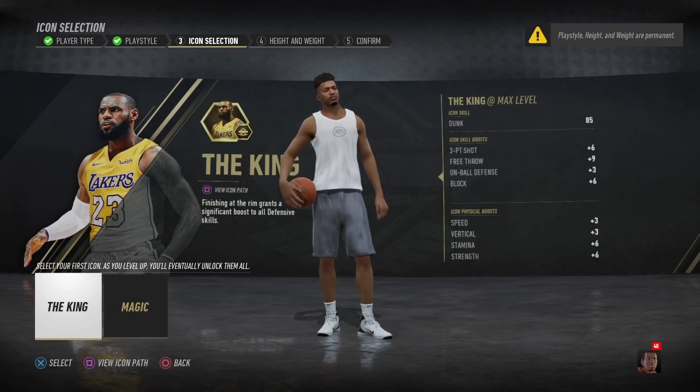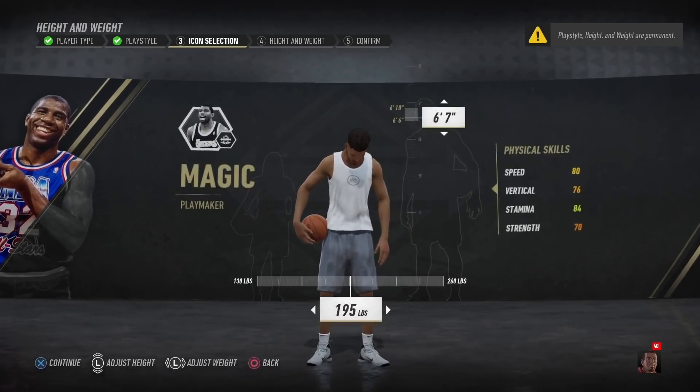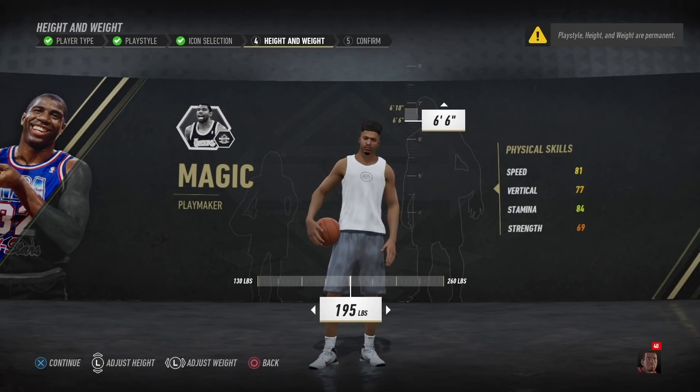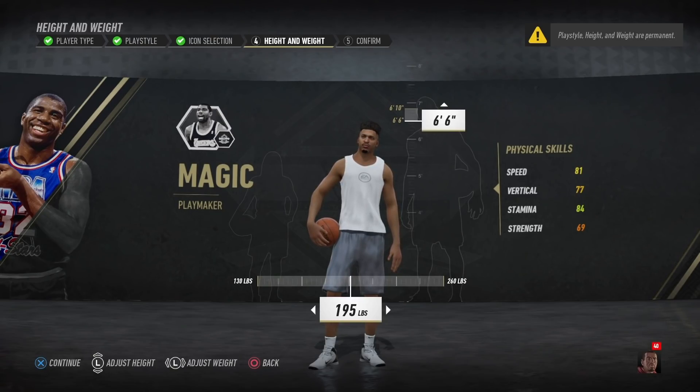So we had to go to forward, and now we have to make the decision between Magic and LeBron. LeBron is definitely more of a slashing type, while Magic is definitely the pure passing and rebounding type — more well-rounded with the build that NBA Live has made.